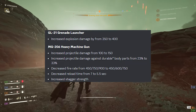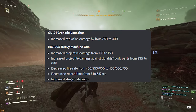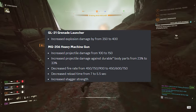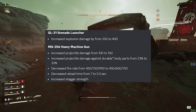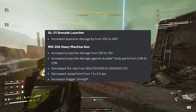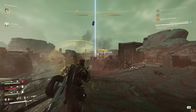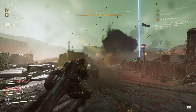The GL-21 grenade launcher gets increased explosion damage from 350 to 400 — let's go! The MG-206 heavy machine gun gets increased projectile damage from 100 to 150, increased damage against durable body parts from 23 to 33, decreased fire rate from 450/750/900 to 450/600/750, decreased reload time from 7 to 5.5 seconds, and increased stagger strength. The decreased reload time really helps and I think it's much better now.